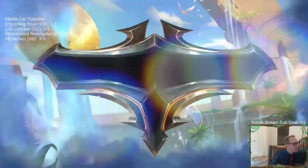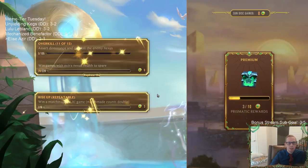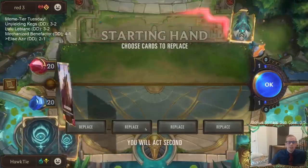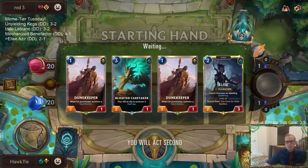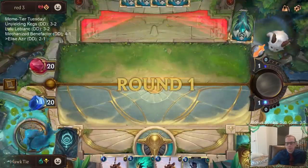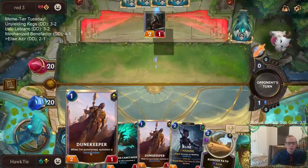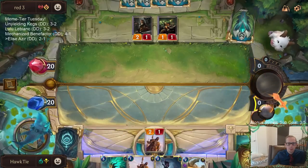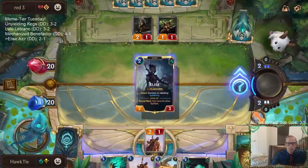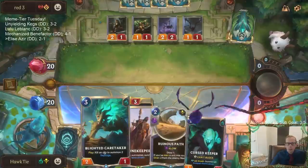Okay, how do we do in an aggro mirror — against discard burn. We'll replace Stalking Shadows, ain't got no time for that. Solid. This could be a matchup where Neverglade could carry us. Cursed Keeper — that's in our deck. So next turn I can play Curse Keeper, and the following turn Caretaker. Caretaker doesn't really kill Draven and stuff — really hope no Draven, just do something else please.